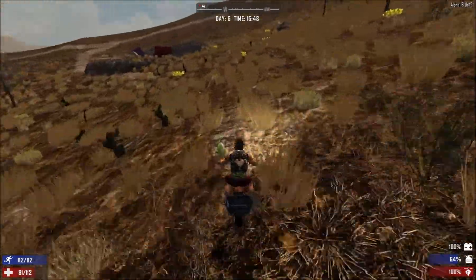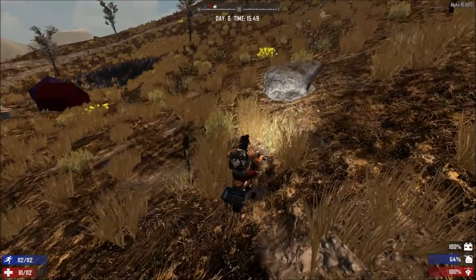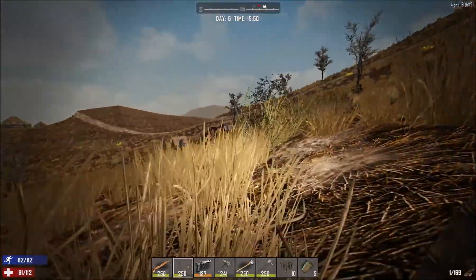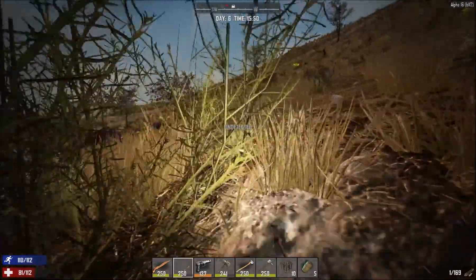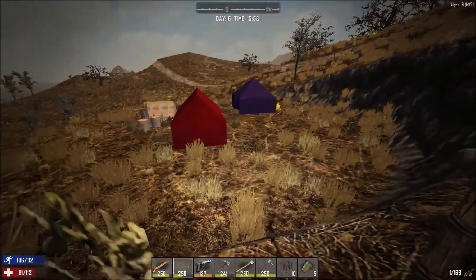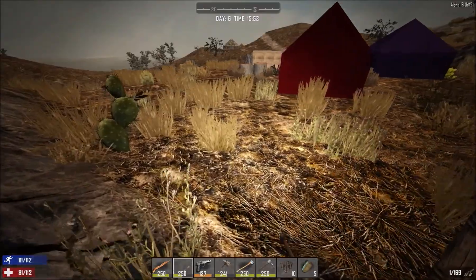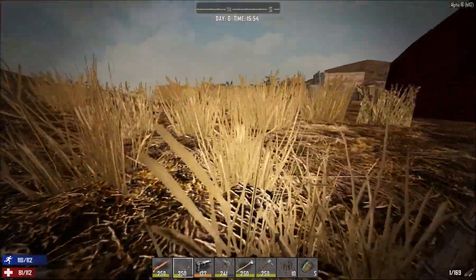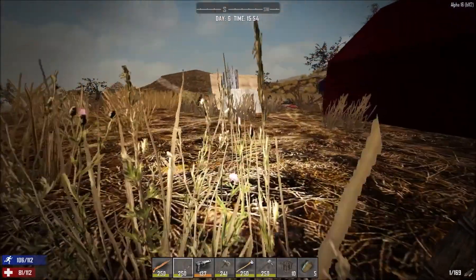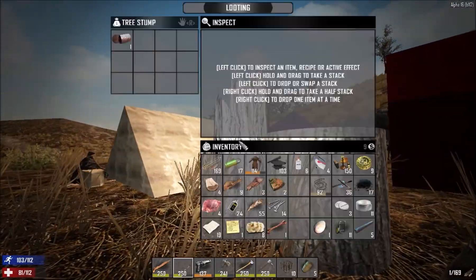There also seems to be a campground over here. The ground is loading so slowly — how are zombies going to spawn? Let's crouch in and see how close we can get. There don't seem to be any zombies outside, so most of them have to be inside. I still want to go through all the notes for the latest patch and see if they fixed the fact that sleepers move around from spawn points and spawn so late.